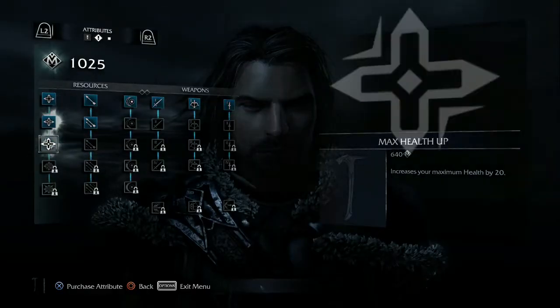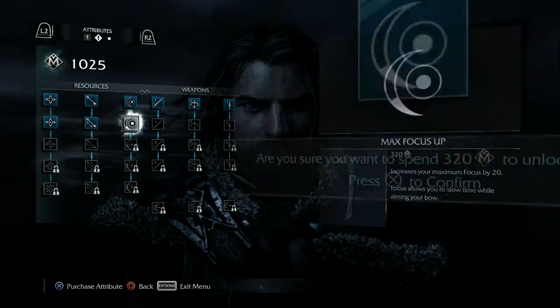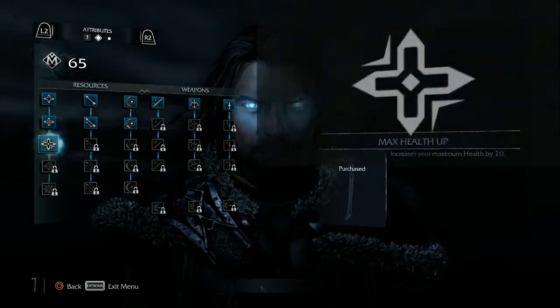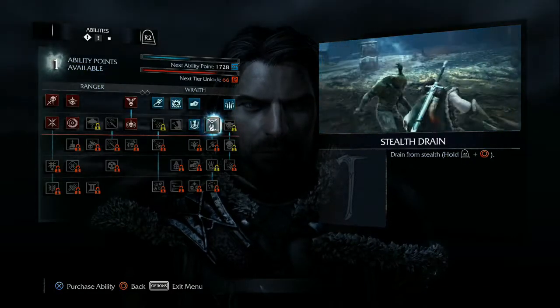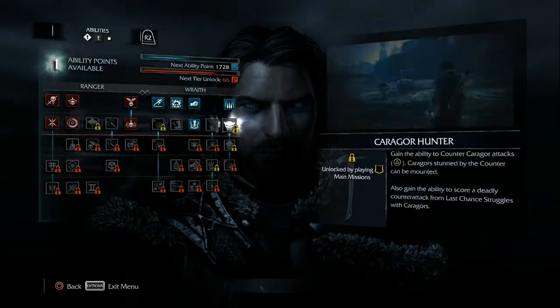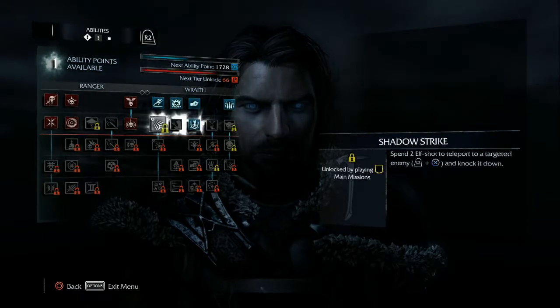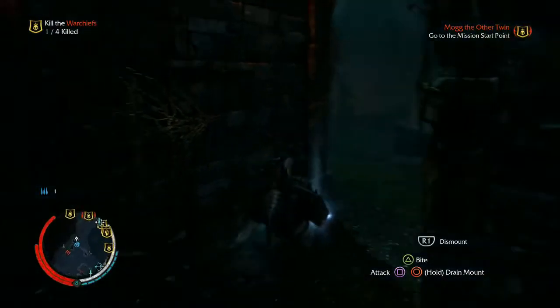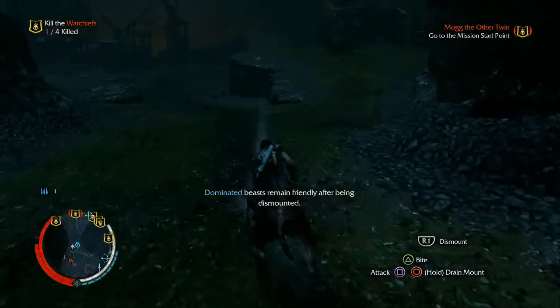These experience points can be used to level up Talion's health, focus, the number of arrows he can shoot, as well as the number of runes his sword, bow, and dagger can hold. There's also a large number of perks he can choose from when he levels up, all of which are extremely helpful. Some perks allow for easier executions on enemies, others make it easier to get around in the game world, so you're always using the perks you've unlocked, giving them a great sense of value.